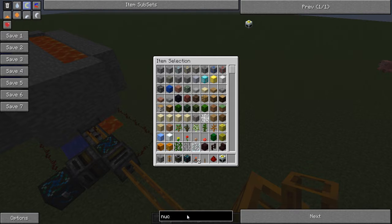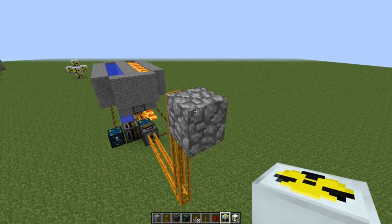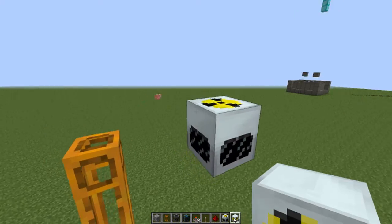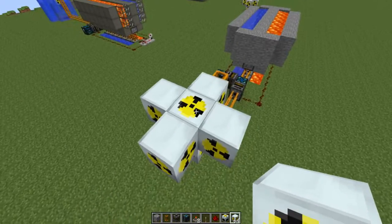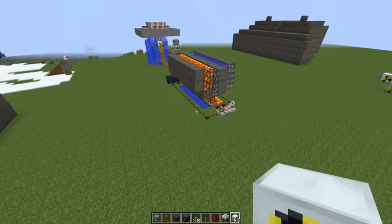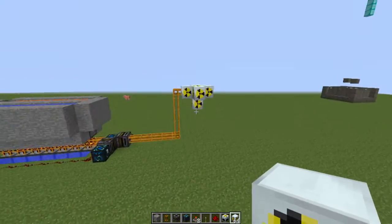Now we need to make the nuclear reactor. We need a nuclear reactor and some chambers. Start by placing the reactor in the middle, then you only need five chambers — one, two, three, four, five. We don't need as much room as the big design needs, so just this amount.